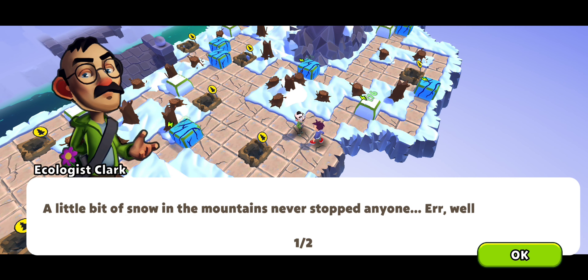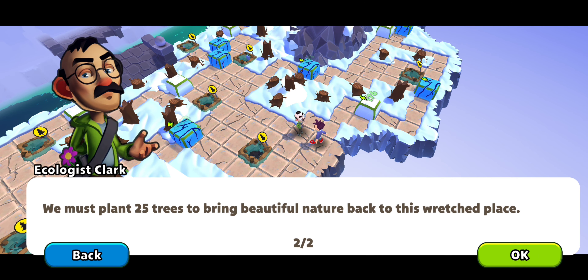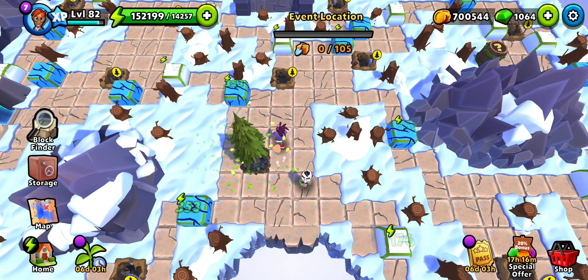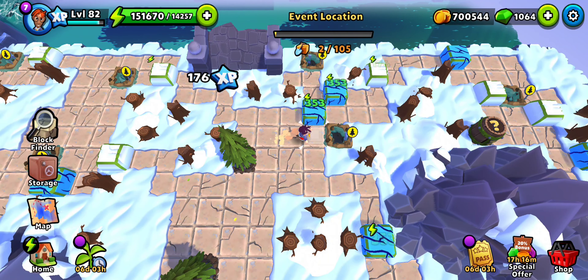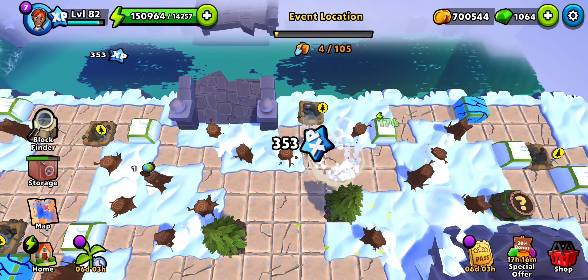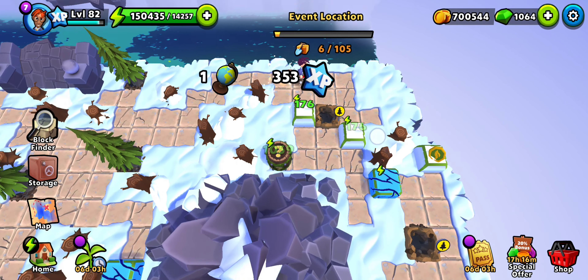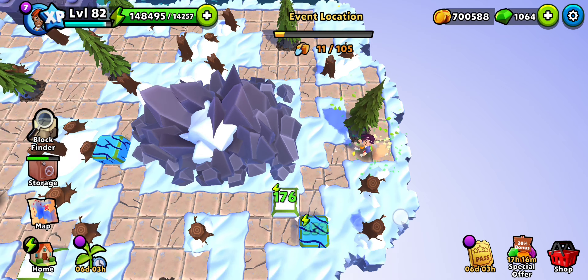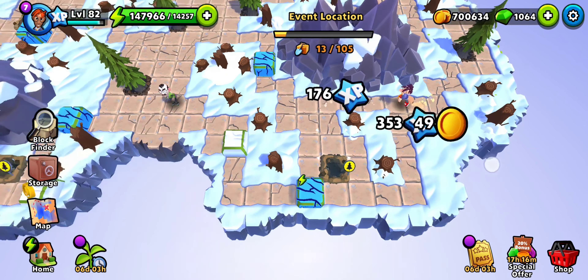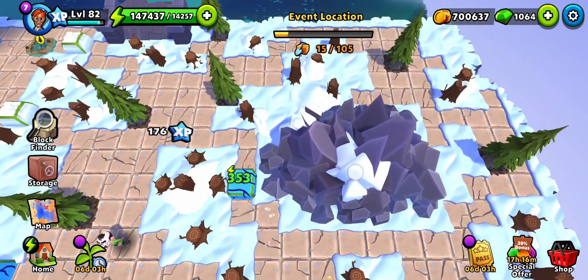Welcome to the 12th event location of the Eco Event. We're planting green trees amongst the snow. The snow is fresh so the trees will be white when it snows again, but for now the trees will be green. Pretty simple — doesn't look like we have much to do apart from planting.